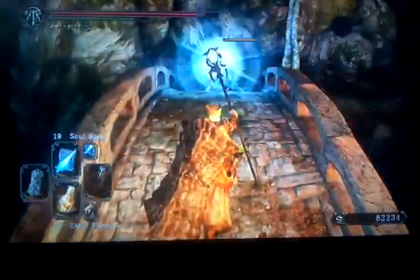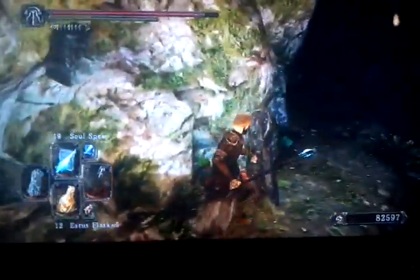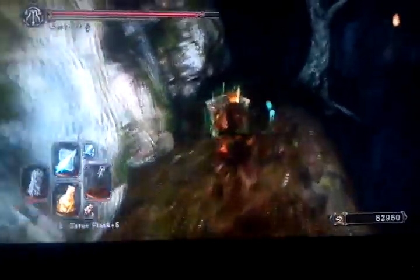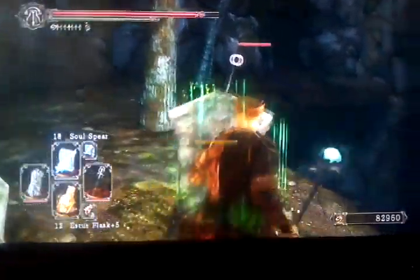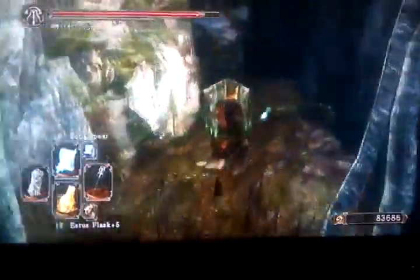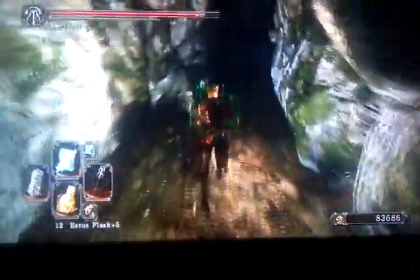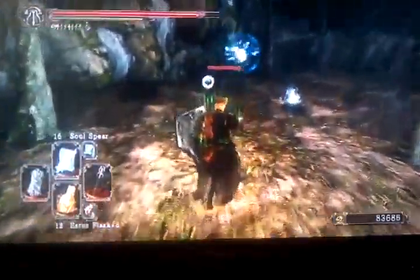So what you're going to want to do is come over this way. I'm just going to use Soul Spear on everything because I'm trying to get this done quick. Coming up here you're going to want to be cautious, because you're going to have a crystal lizard in the middle of the enemies. You're going to want to save your stamina until right about when you get to the top, so you're able to run after it and get it before the enemies do.